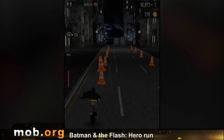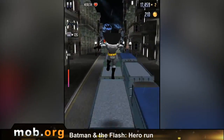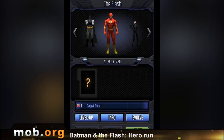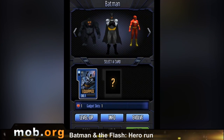The last game for today is a runner called Batman and The Flash Hero Run. It's a standard game for the genre — there's absolutely nothing new. At the beginning, you choose who you want to play as, and depending on that, you get to go to a certain location unique for every character. That's probably the only feature of the game.